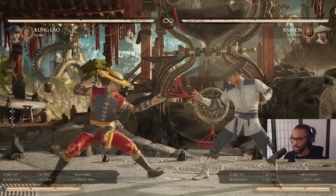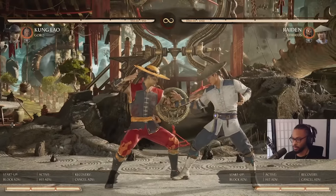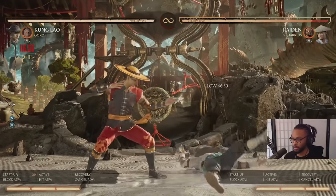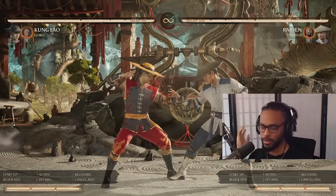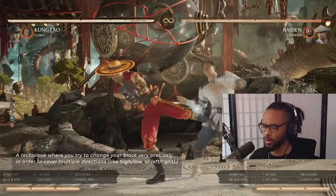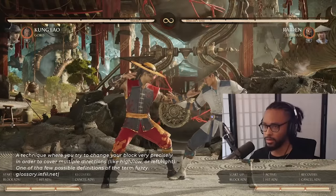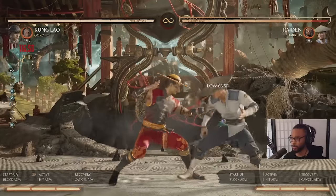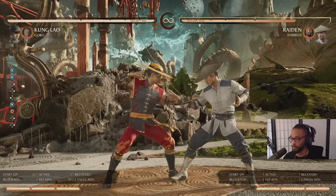You got Back 3 which is a great mid. It leads to an overhead which is Back 3-4. And then you got Back 3-3 which is mid-low. I think there's a fuzzy in it — if you don't know what fuzzy means, it means you can block really quickly overhead-low or low-overhead. You can cover both options but it's not that easy to do, so I would consider it a real mix-up. Back 3-3 is mid-low, mid-overhead — good for mix-ups and combos with Goro.